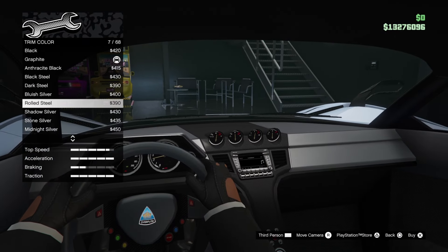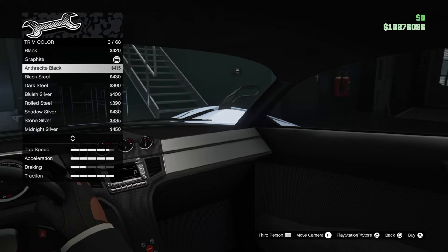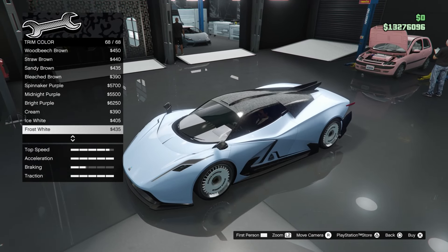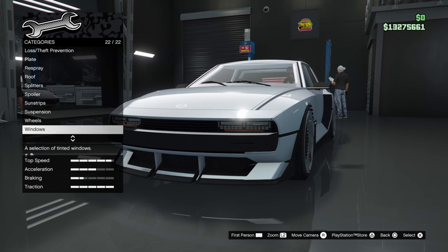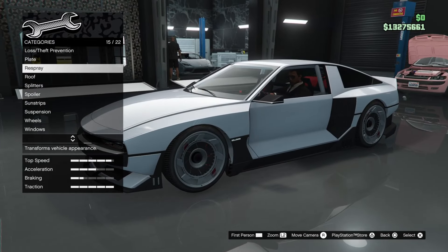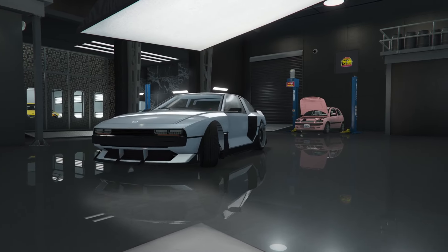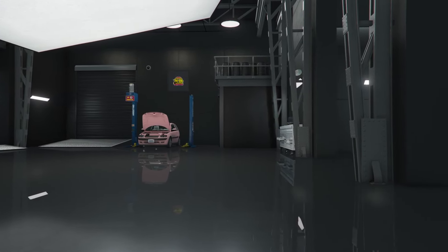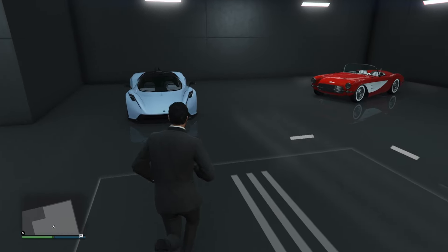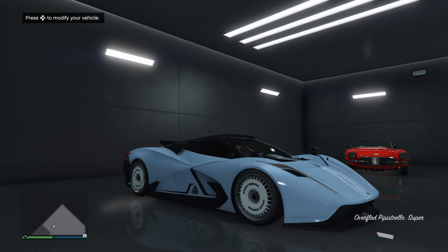Secondary color stays classic black since my customization options don't really change it. The interior isn't the greatest looking, but there is a wrist ring which is cool. I'll make the trim frost white. I'm currently checking whether this vehicle has turbo tuning — it doesn't, because it's electric. So why does this electric hypercar have turbo tuning showing? Did Rockstar mess up? Either way, the car should be way faster now. Let's take it for a test drive!